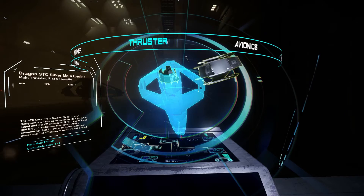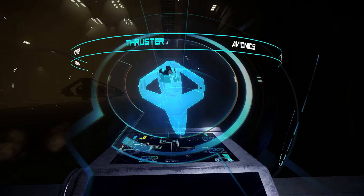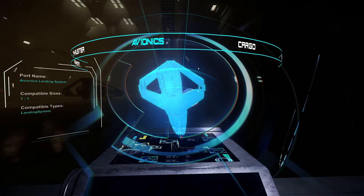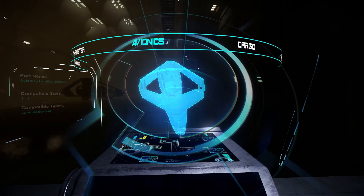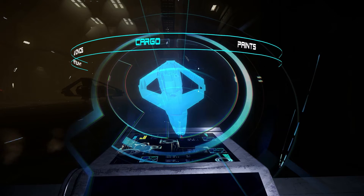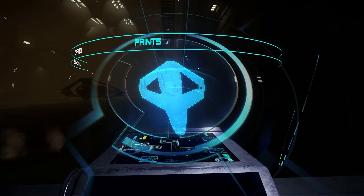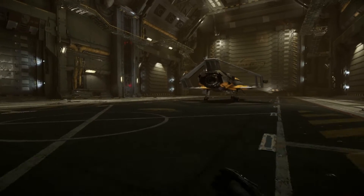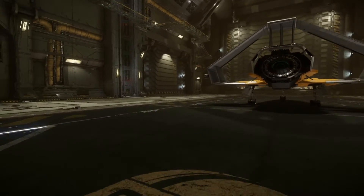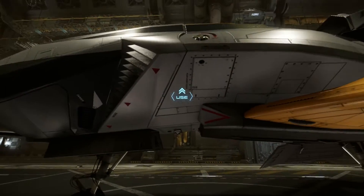Thrusters — this is my main engine here. I'll be able to exchange that as well once everything's in. Avionics — I don't know what that does actually. Landing system — I guess you can change that too. Cargo — I don't think that's interchangeable in this one. And then paints, but that one is also empty. What Danny or Dean also told me was that I actually can fly — I kind of just clicked away the menu when I was in the fighter the first time.